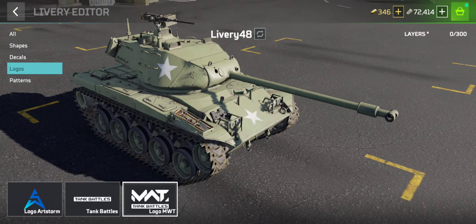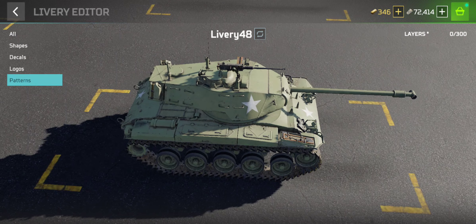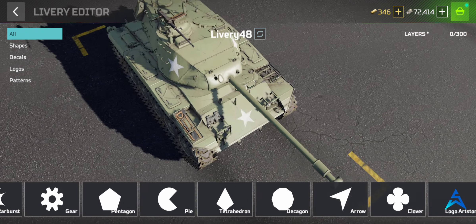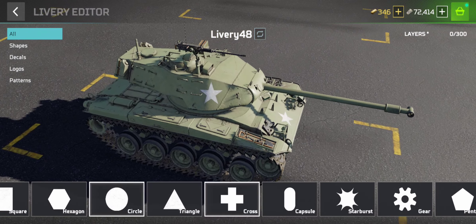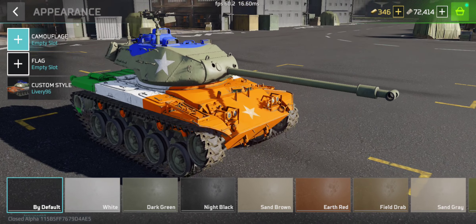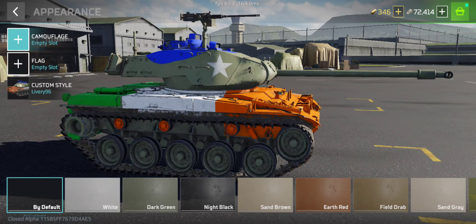There are three logos available and till now there are no patterns yet — maybe in the future they will add patterns. For now we can use these symbols for giving a custom style, and then you can either quit or save your design.